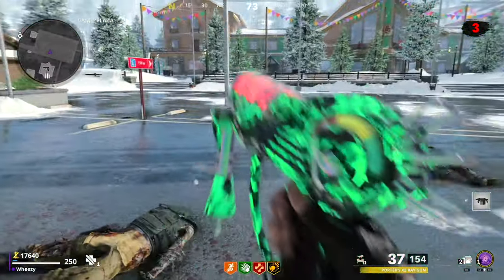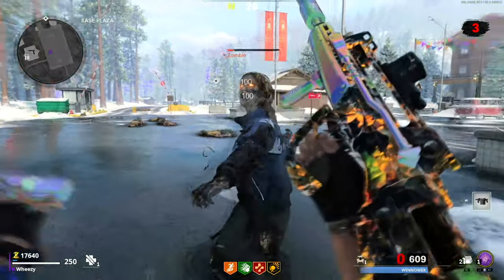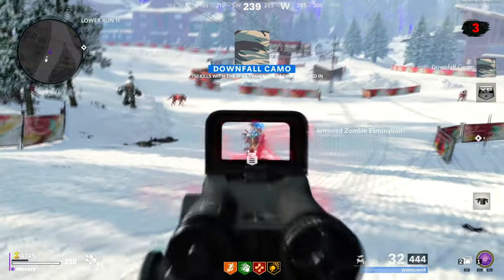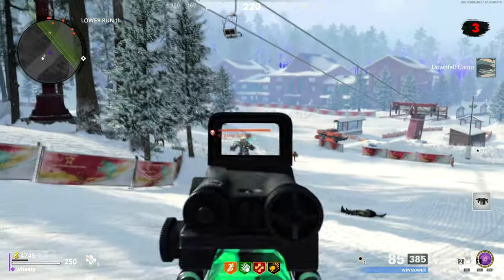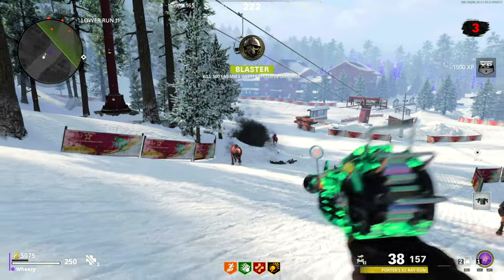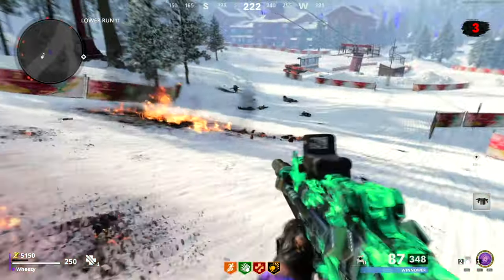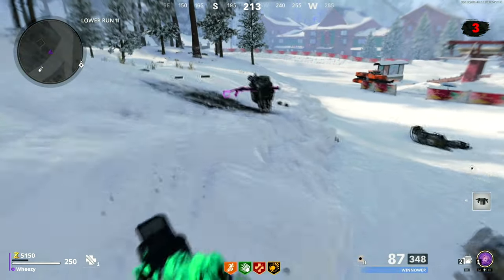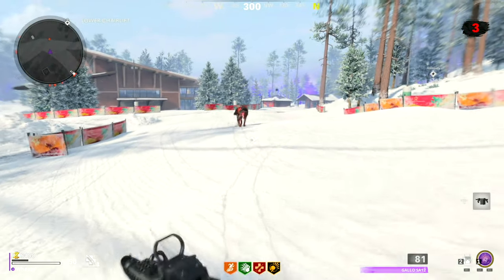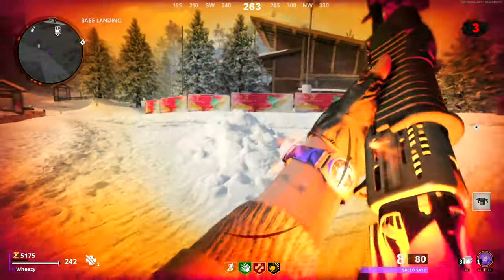Here we are in world 3 with a level 2 pack-a-punch and this thing is still just plowing through, especially elites. I got the FFAR pack-a-punch to level 2, and the rule of thumb here is that by the time you get to really round 4, it's basically pretty much essential that you're going to get level 3 pack-a-punch on your weapons. In round 3, a level 3 pack-a-punch is really nice to have but not critical — level 2 will pretty much get you through round 3.